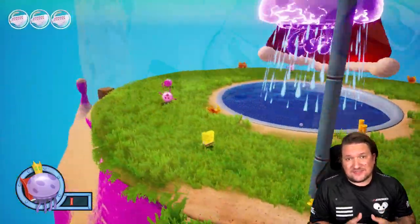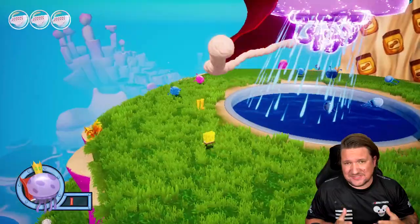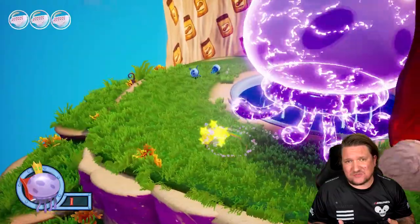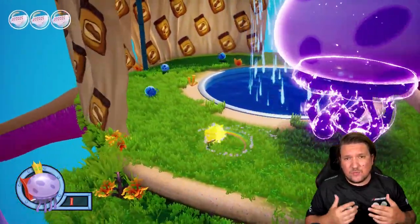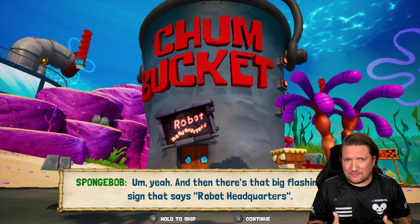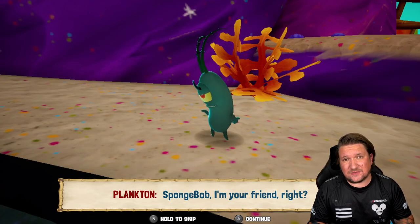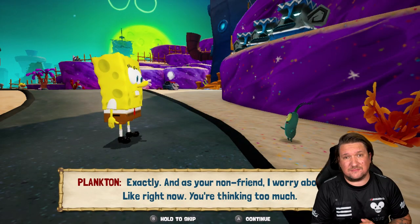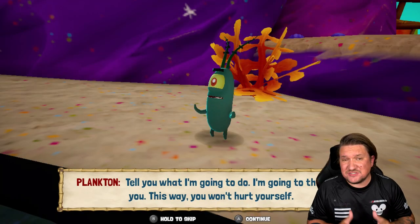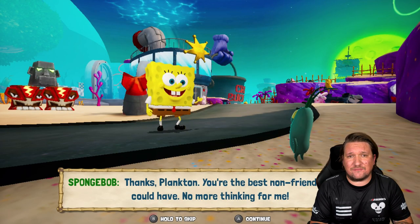Alongside all of this single player goodness, expect a new addition with the Rehydrated edition: a two-player co-op mode. It's sadly not the single player experience opened up to two players, but basically a boss rush mode where you take down wave after wave of robots with a cast of characters cherry-picked from the series. While I wouldn't tell you to come here purely for the multiplayer — it's an add-on giving you no more than 15-20 minutes of entertainment — I still found some fun to be had, and you can play it local or online. Overall on gameplay, while I wish the controls were a little tighter for some platforming moments, generally I had a good time and it was a pleasure to explore Bikini Bottom with really strong level design.